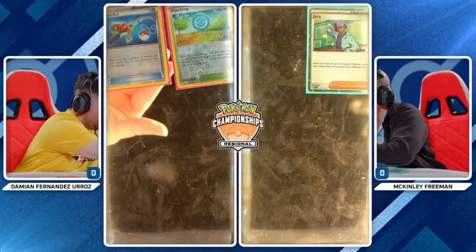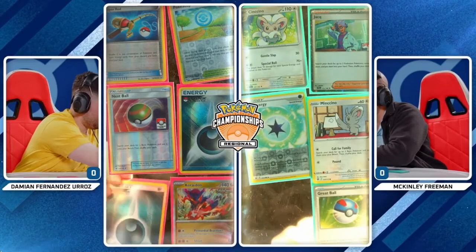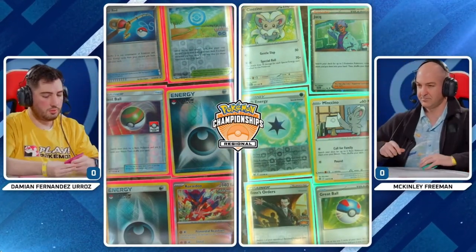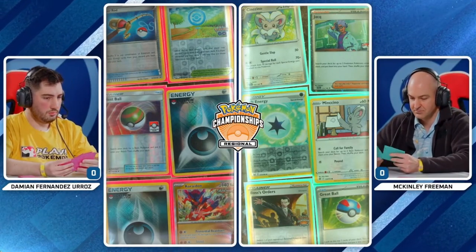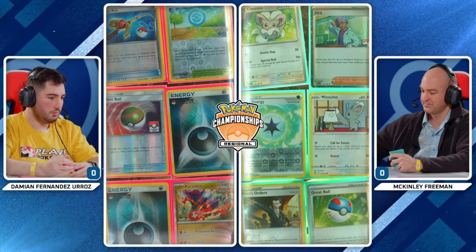We've got these prize cards for game one here. Fancy. Nothing too bad. Two Dark Energy for Damien — it's going to be a little bit of a detriment. You only play six in this specific list, so you're going to have to work hard to find those Earthen Vessels.